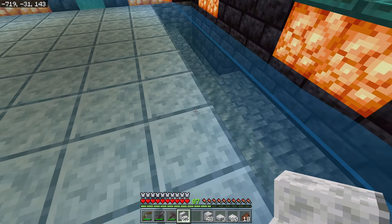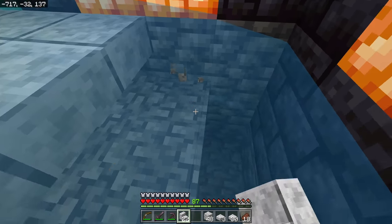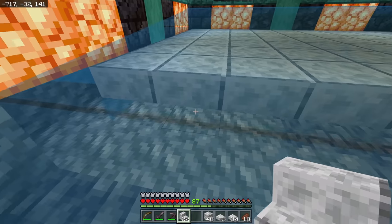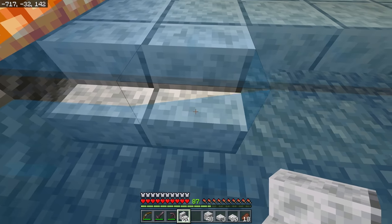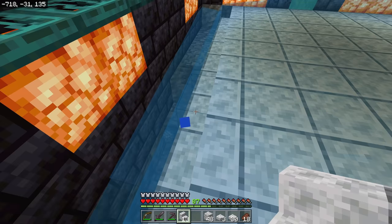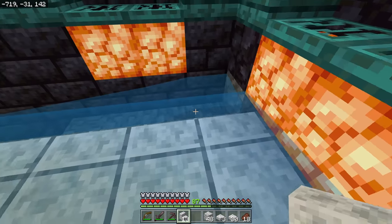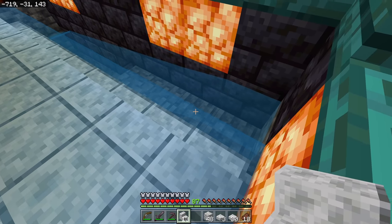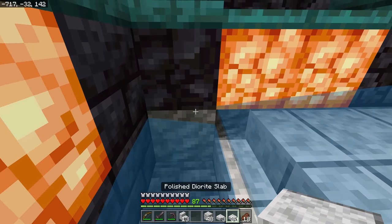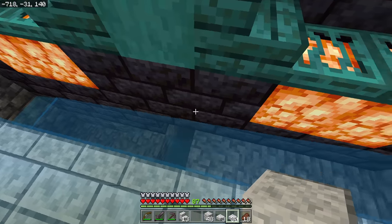One thing I wanted to show you: this little lip where we're going to be falling down into the drop chamber — use stairs. Do not use regular solid blocks or slabs, use stairs, because it makes it so when the mobs get down this far they don't really fight their way back up as much — they just plop down. Stairs is definitely the way to go and will make your farm more efficient.